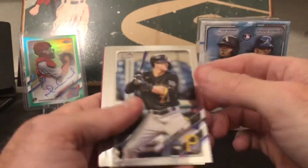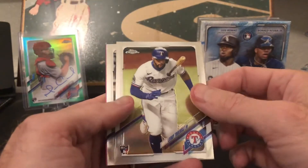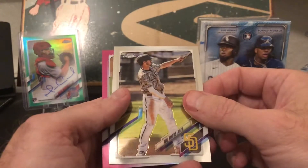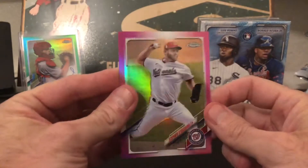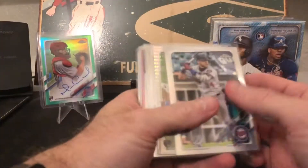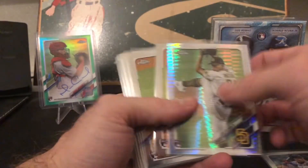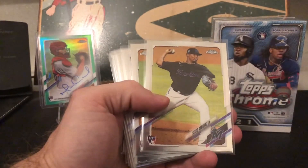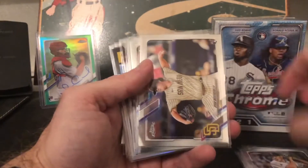Kevin Newman base, Trevino's rookie base, Will Myers base, ends with a Strasburg pink. Summary: Josh Donaldson refractor, Patino rookie prism — a nice pull — Sixto Sanchez base rookie, Chisholm base rookie, Crochet base rookie.